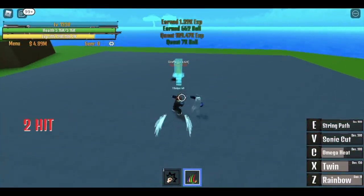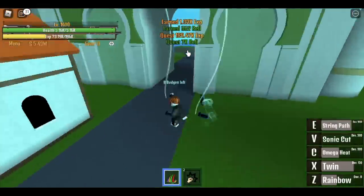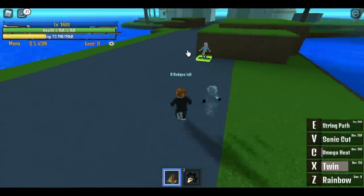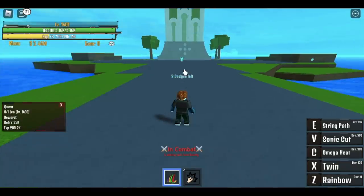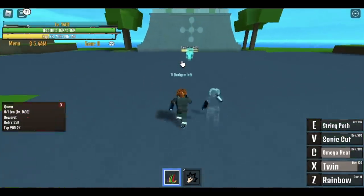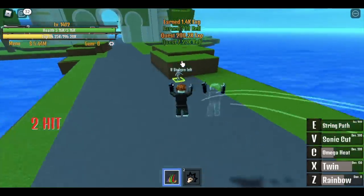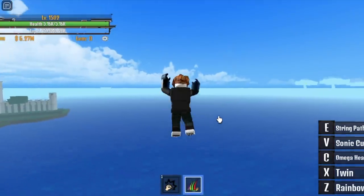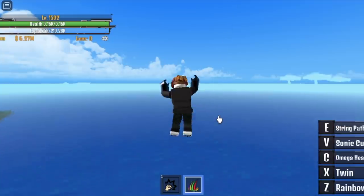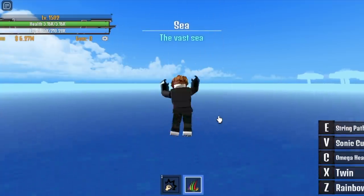When you reach level 1400, move to your next quest — the Leopard. Same as other quests: use Omega Heat, Twin, Rainbow, or Sonic Cut. Do this until you reach level 1500, and when you reach that, head to the War Island to get your quest for the map.